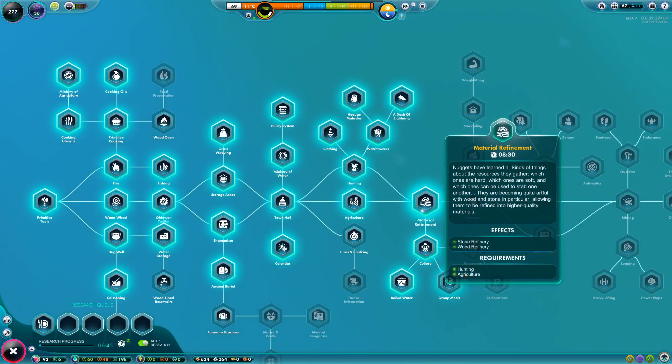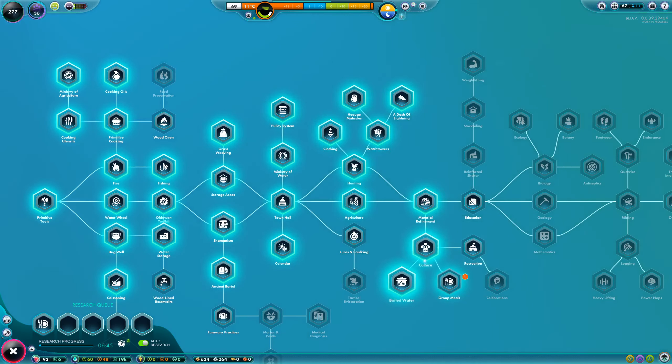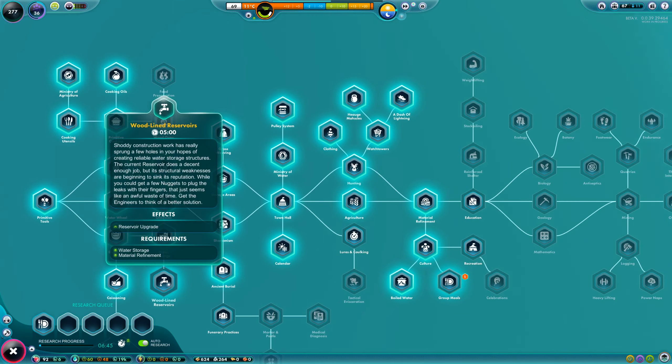So as we finish the material refinements in the previous episode, we already did some more research here. But now we are cleaning up the queue, so we can go back a little bit and probably finish those items. I think I'll start with this one because this is very important — we can upgrade the reservoir. Let's see the description: the construction work has really sprung a few holes in your hopes of creating reliable water storage structures.